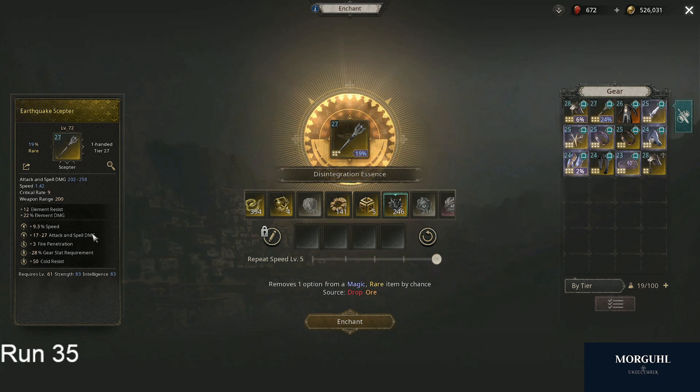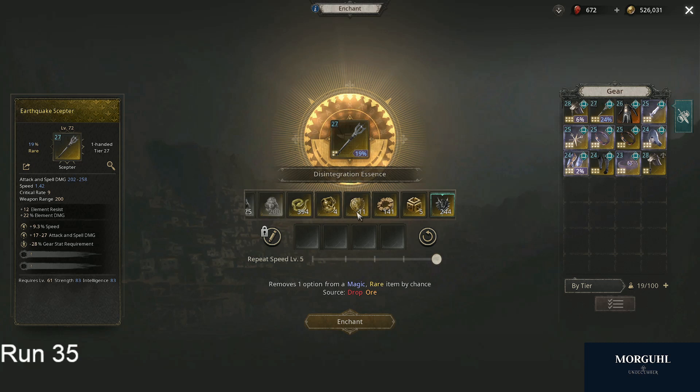I'm also okay if this stat here gets removed, so 40% chance — I'm gonna take it. And the good resist is gone, that sucks. But the three damage things are still here, so I'm going to try again. And my main thing is gone, so the item is bricked. That's actually sad now; I have to go back to scratch.